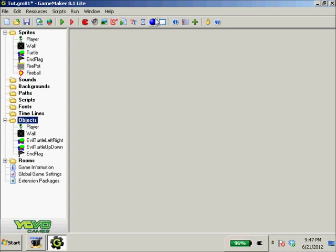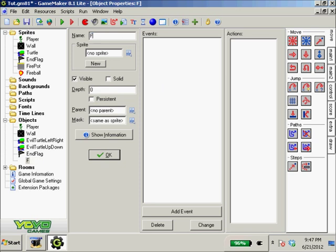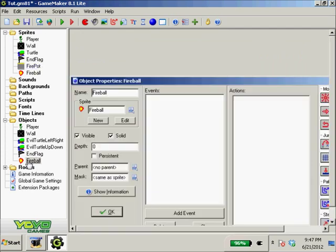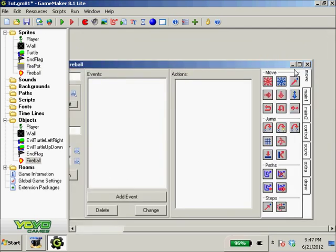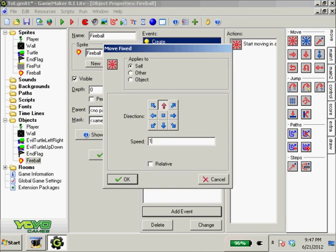We're going to create our objects. First we need the fireball object — it's going to have a sprite and be solid. When this fireball is created it's going to start moving up at a speed of 12.